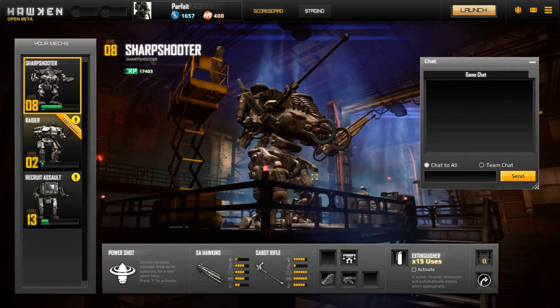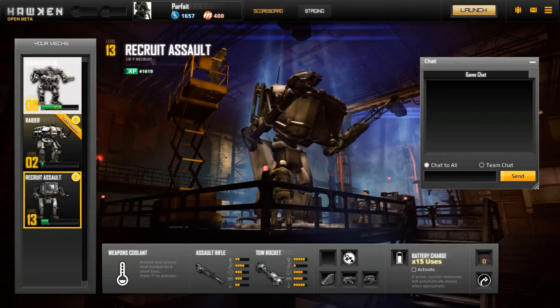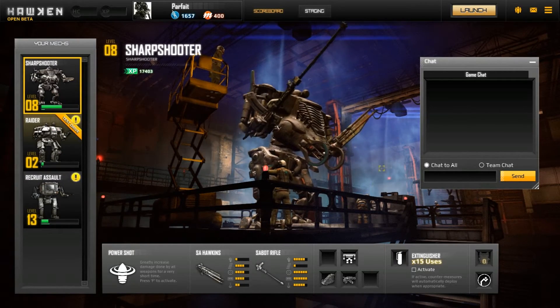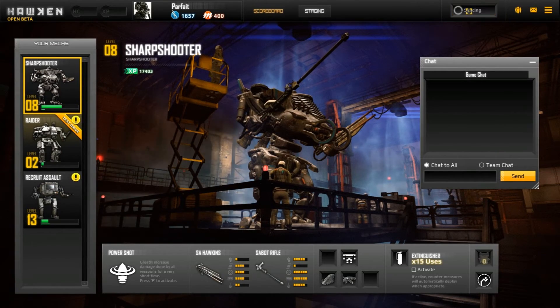So I'm finally in a match. Before you actually get onto the playing field, you can choose what mech you want to use. And every time you die, you can change your mech depending on the situation. I'm going to start out with the Sharpshooter, since it has a couple of things the Recruit Assault doesn't have.